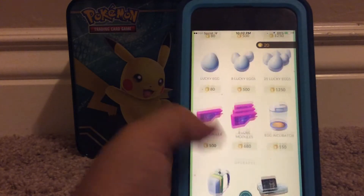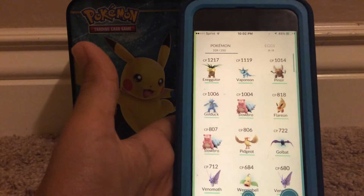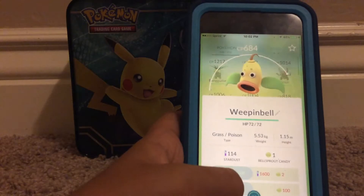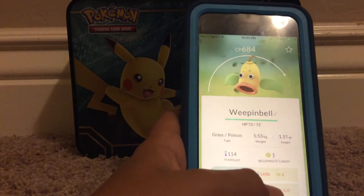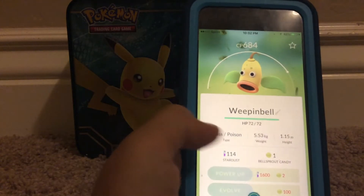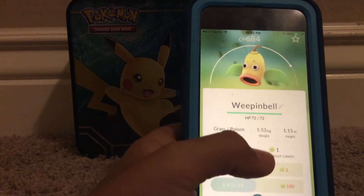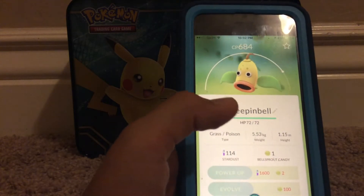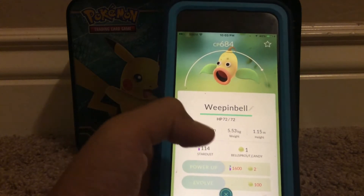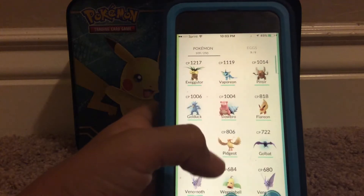And then the shop — pretty much where you just buy stuff, that's pretty straightforward. This is where you see your Pokémon. You can go into them, power up, and if it's like this, you can evolve if you get 100 candy. You can change their name, the weight, height, type. You can transfer, which gives you one candy for that — so if I transferred this Weepinbell, instead of one Bellsprout candy I'd have two. Stardust you get from catching Pokémon. If you have enough Stardust, you can power up a Pokémon so that its CP might go from 684 to like 700. And then you can favorite them and stuff.